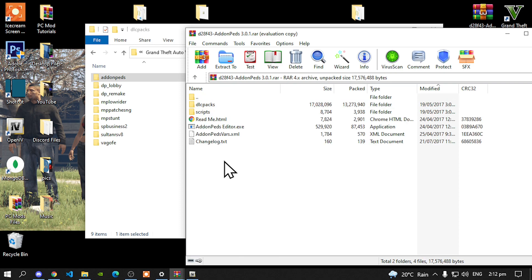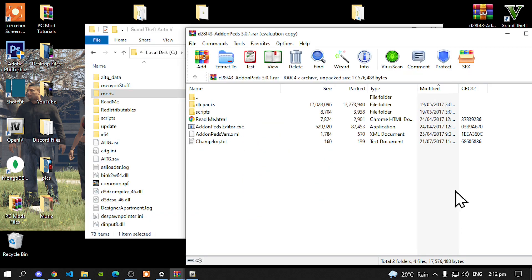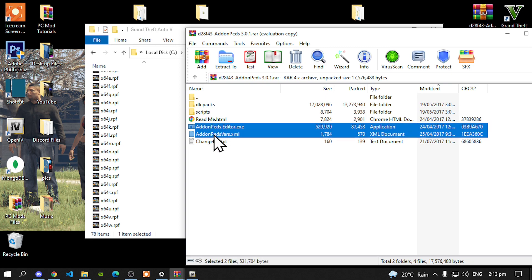Next, all you've got to do is go back to your GTA V game folder and go back to your Extract folder. Then select your Add-on Peds Editor.exe and Add-on Peds Vars.xml files. Drag them both inside your GTA V main game folder.